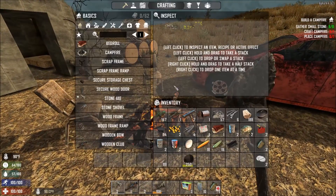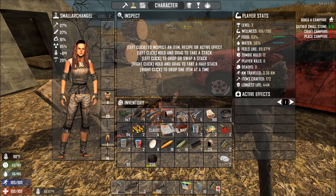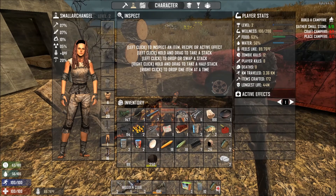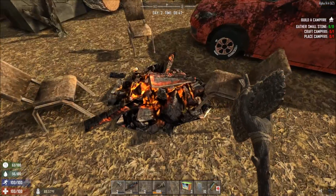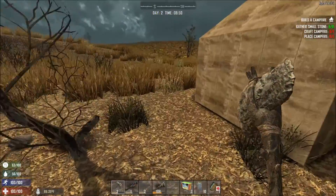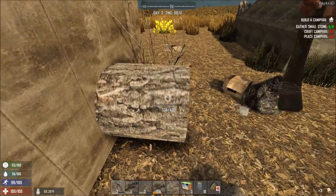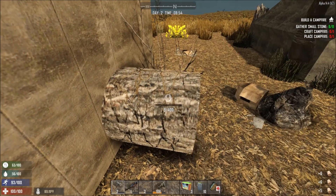We seem to be a little bit on the hot side. Let's take off the hood, maybe. But I don't want to take off all my clothes obviously. We need some feathers - I need to make those into iron arrows. We seem to be a little bit cooler now with taking our hood off. That's good. I may as well take a little bit more wood.